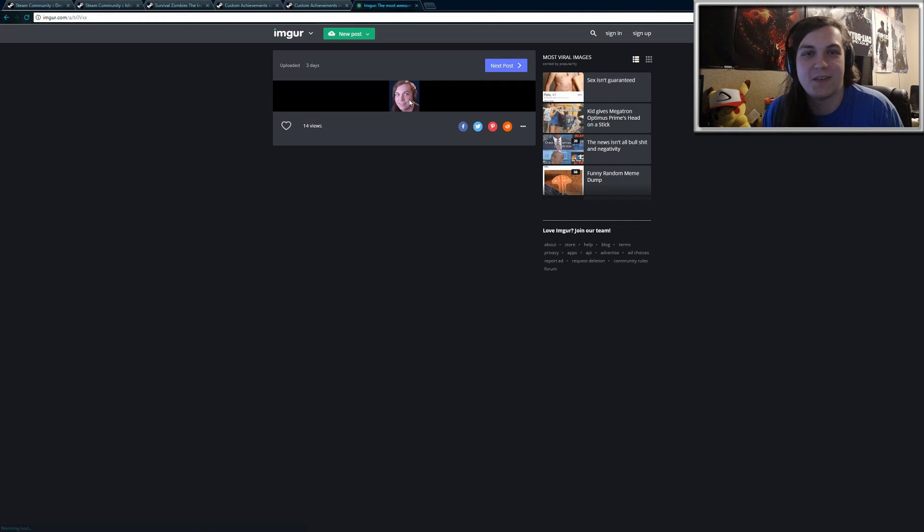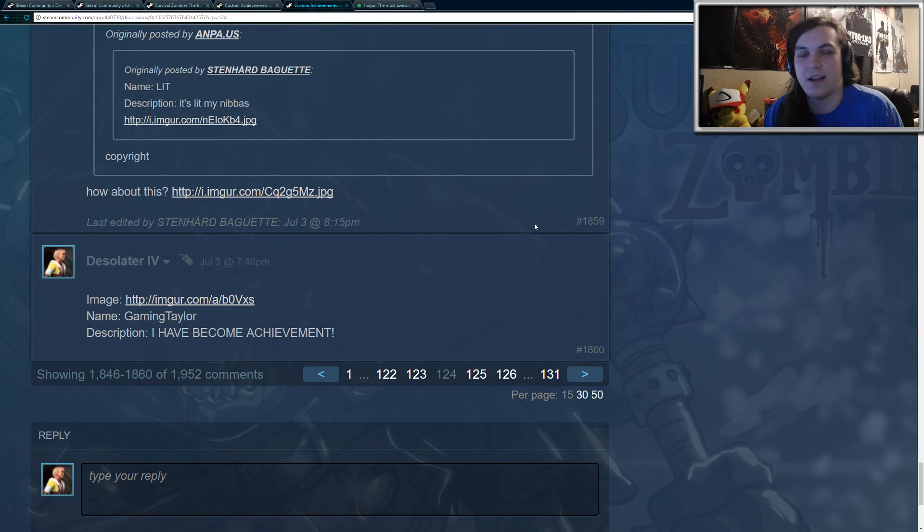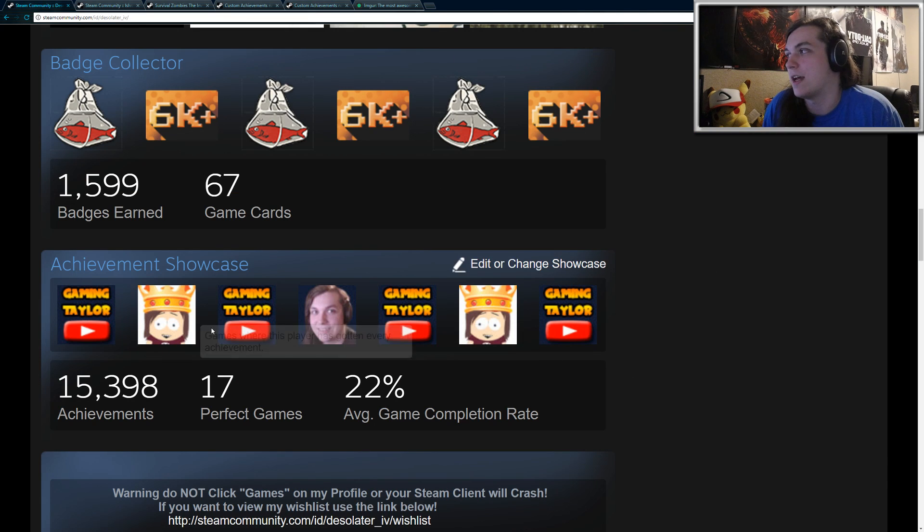This one I did for my face — just a random picture of my face, because I thought it would be really cool to have myself as an achievement in a game on Steam. I think that's just awesome. Once the developer adds it to the game, which usually takes a couple of days — sometimes it just depends — you can check the thread periodically and you'll see when he updates the game. Once your achievement gets into the game, you can go to your profile and if you have an achievement showcase, you can showcase the achievement on your profile.